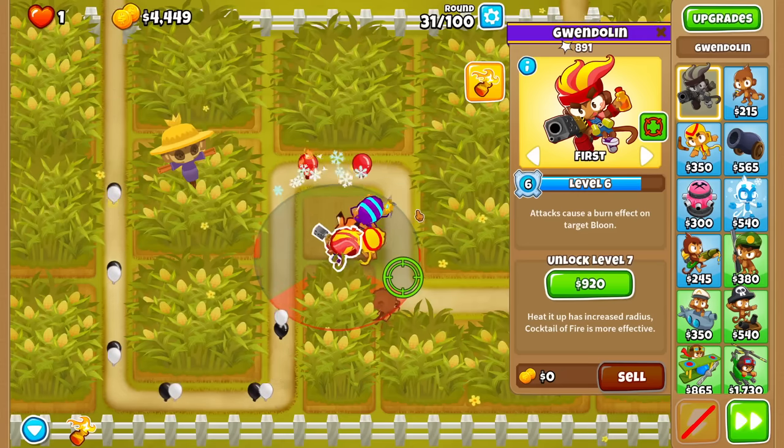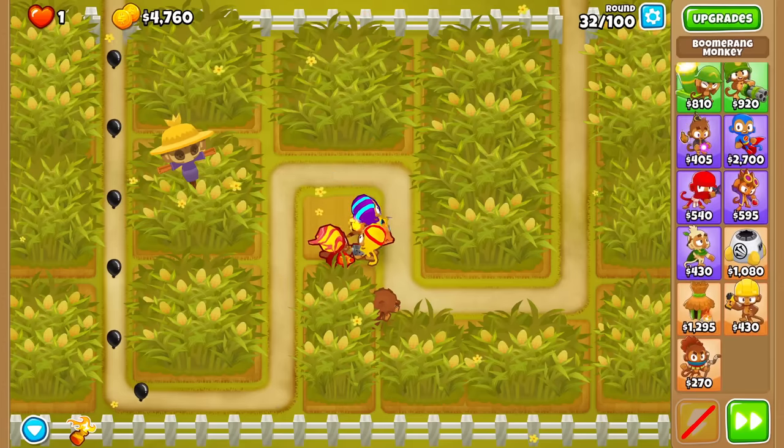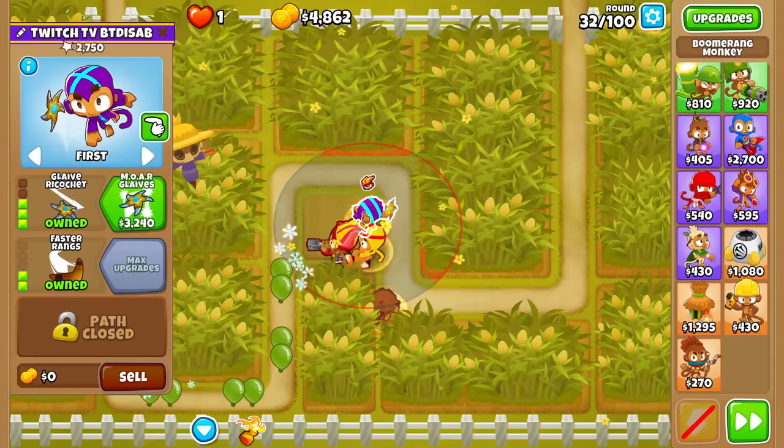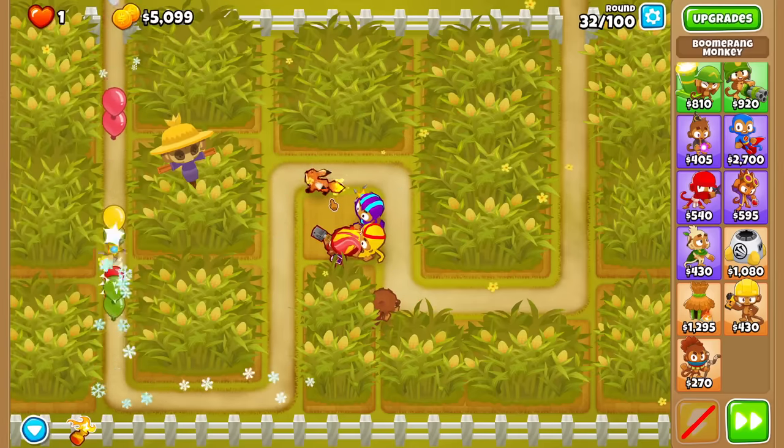Her plus 1 damage buff will work to all towers on screen if I use level 10, as opposed to Pat's limited range. And considering how cheap these things are, you best believe I'm gonna be spamming them all over the map. That's why I chose such a spacious map like Cornfield.